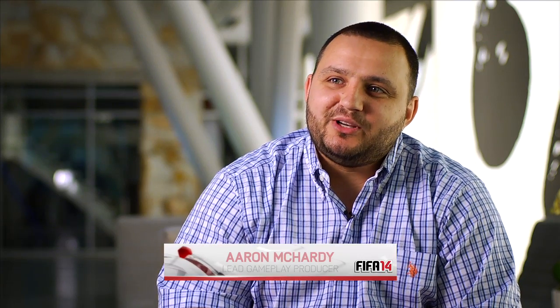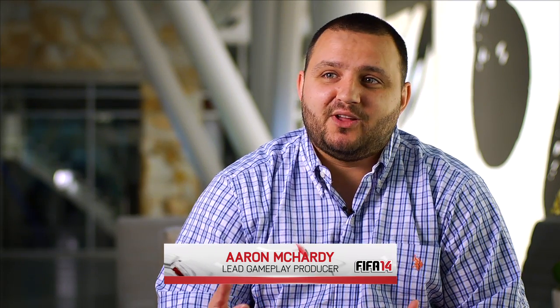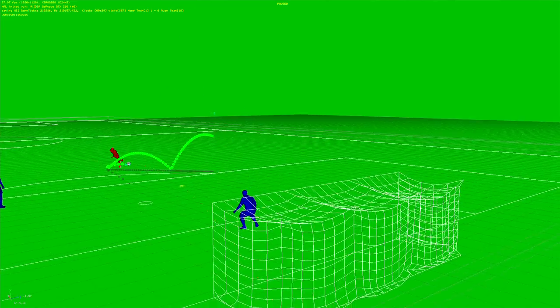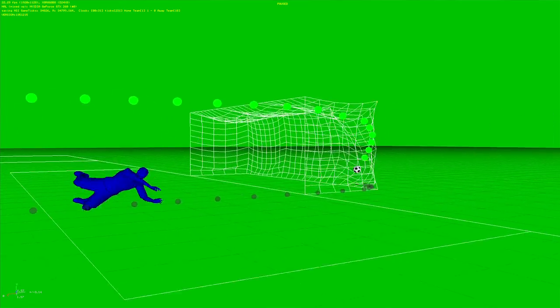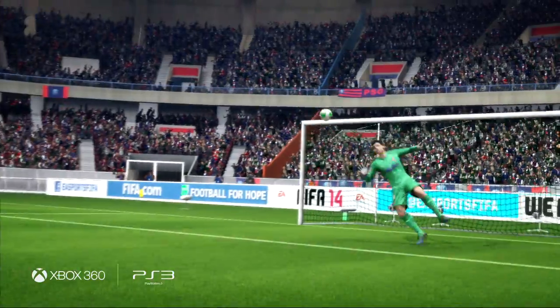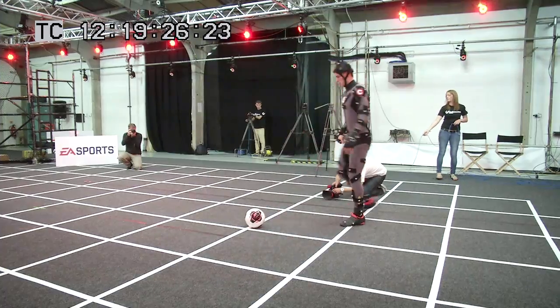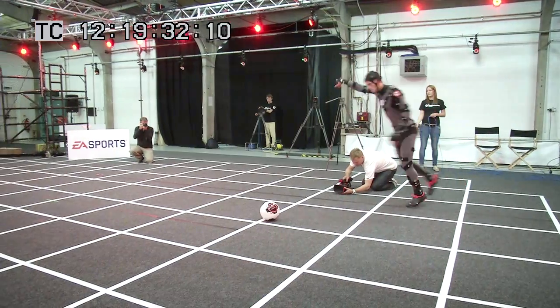In addition to adding pure shot in FIFA 14, we've also gone back and looked at our ball physics and how they work. So what you're going to start to see is a whole bunch of diversity in the kinds of trajectories that you get when you take a strike at goal. We're going to see a lot more swerving shots. We're going to see our dipping shots behave a lot more like we do in the real world. We're going to see behaviours that some of the stars are able to create, like Gareth Bale when he has that knuckleball shot. We've actually modelled the airflow around the ball this year so that we understand the turbulence when a player hits a ball with no spin.